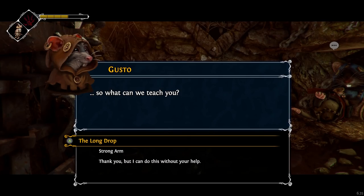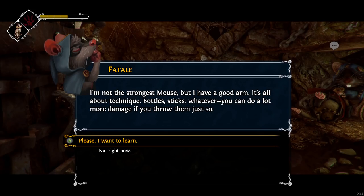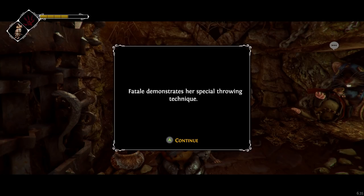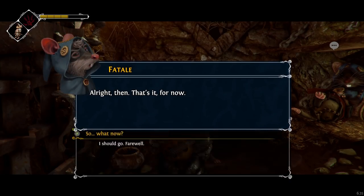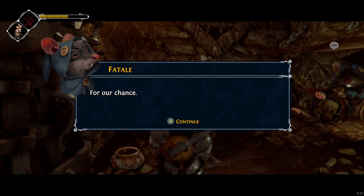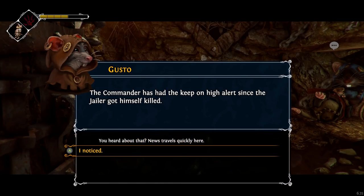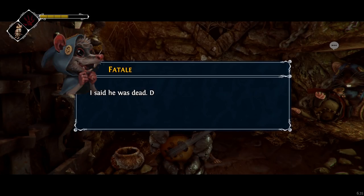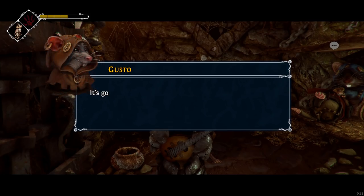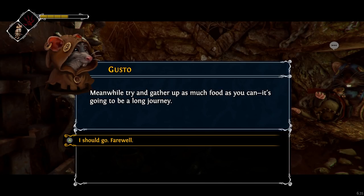So what can we teach you? Strong arm. I'm not the strongest mouse but I have a good arm. It's all about technique. Bottles, sticks, whatever — you can do a lot more damage if you throw them just so. Vitale demonstrates her special throwing technique. That's it for now. What now? Now we wait. Wait for what? For our chance. The commanders had to keep on high alert since the jailer got himself killed. News travels quickly here. I said he was dead — didn't I say he was dead? It's going to be safer to lie low here until they catch whoever did it. Meanwhile, try and gather up as much food as you can — it's going to be a long journey.